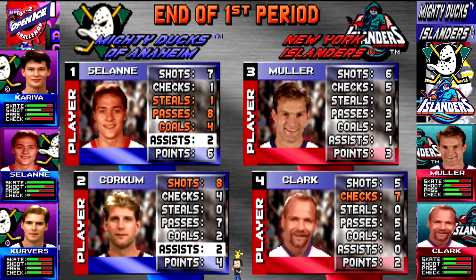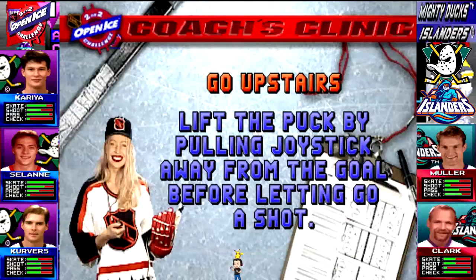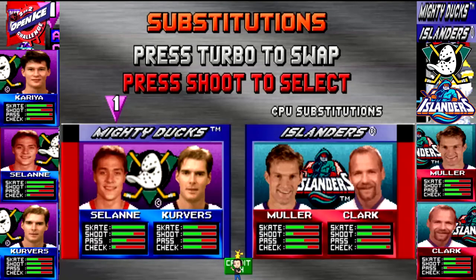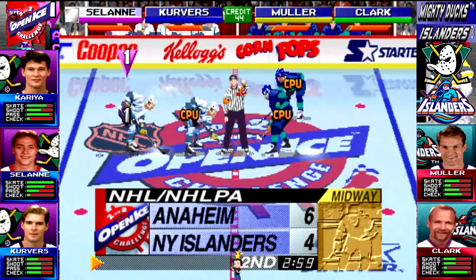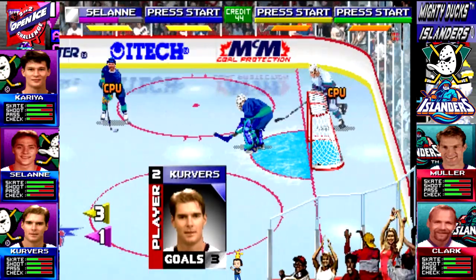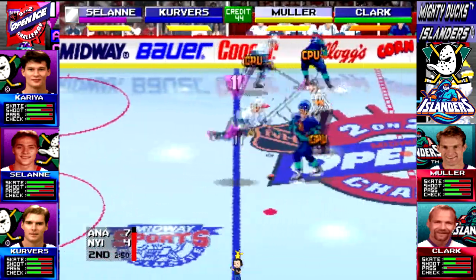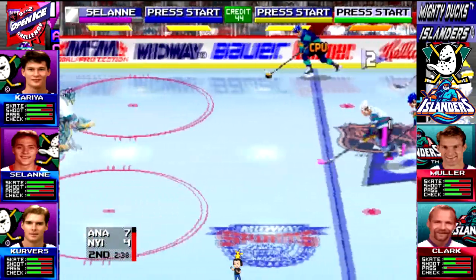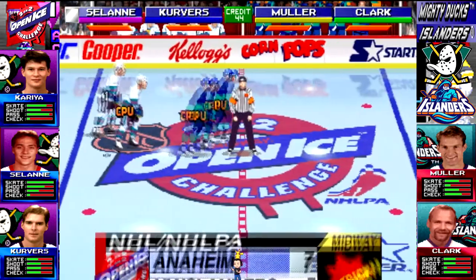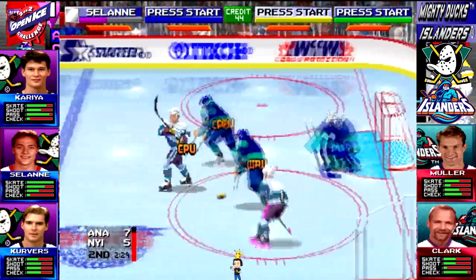Get ready for the second period. A change in the lineup. Hit the ice. Salani. He's looking to center. He shoots his guard. There's focus — far. He shoots — the save by Satterstrom. He beats, he's gone. There's focus. Talani. He shoots — save by Satterstrom.